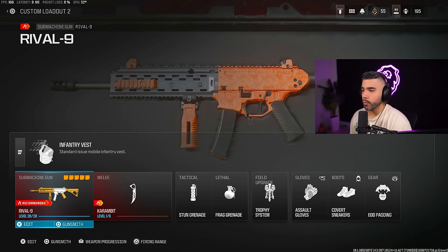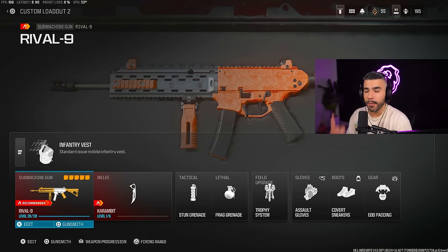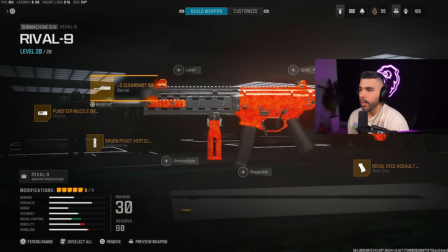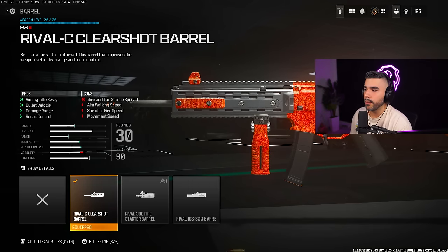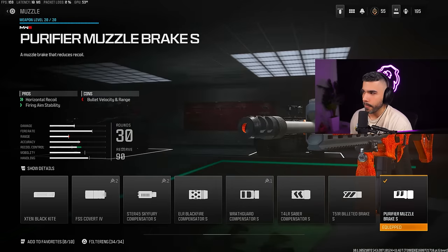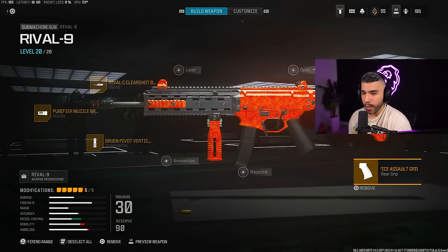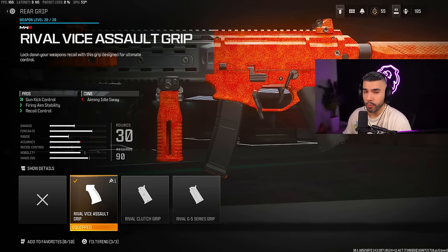Next we're going to be talking about the Rival 9 — technically the best SMG in the game. I have two builds: one is a Shotzi build and one I tuned up myself. We're rocking the Rival Clear Shot barrel for a little extra damage range and recoil control. For the muzzle we're running the Purified Muzzle Brake for horizontal recoil control. For the underbarrel we got the Bruin Pivot Vertical Grip, and for the rear grip the Rival Vice Assault Grip for extra recoil control and gun control, because this gun has very fast ADS and sprint-to-fire but lacks recoil control.